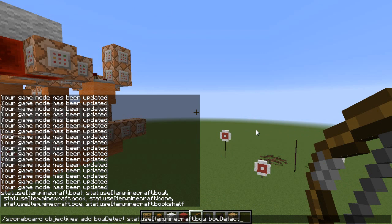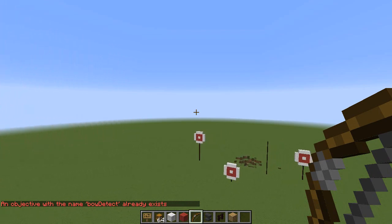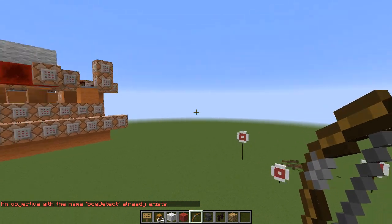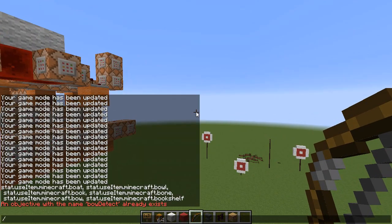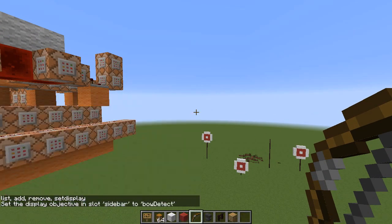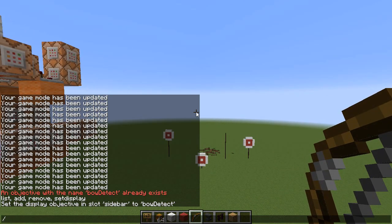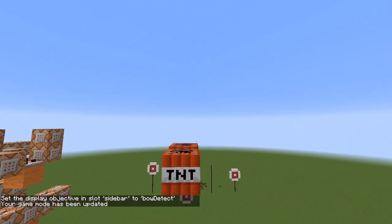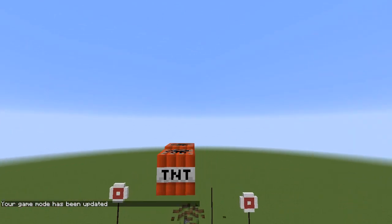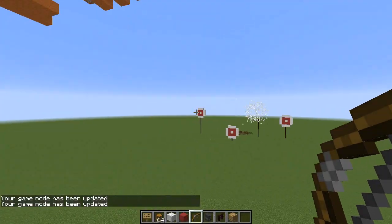This is the command you need to make sure you put in. It's a dummy command — I already put it in, so it won't say that when you put it in. It's basically detecting your entities and fires a dummy command. I'll show you again real quick. I'm going to put in this command so you can see exactly what's going on. Set display objective in slot sidebar to bow detect. So when I fire this arrow off, you'll see very briefly a dummy command pop up — it raises every time this fires in the air.